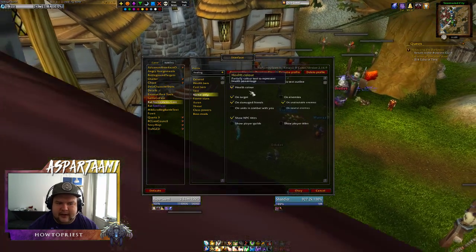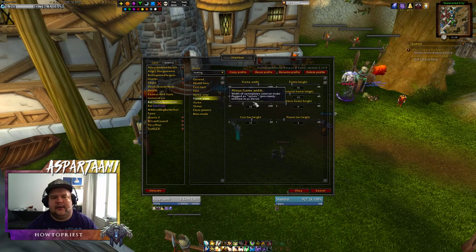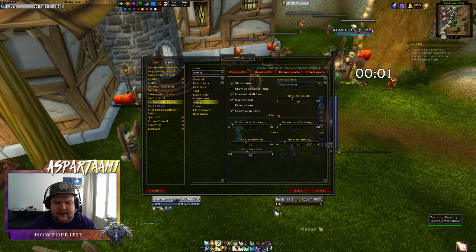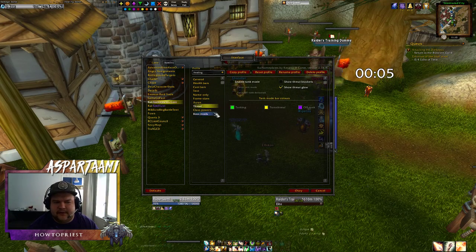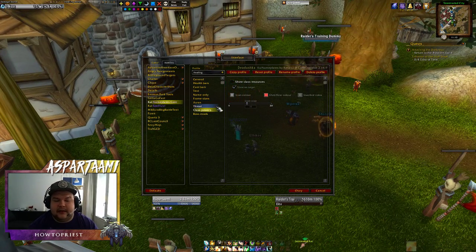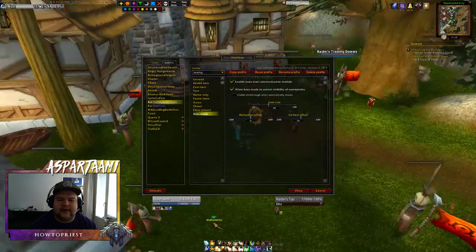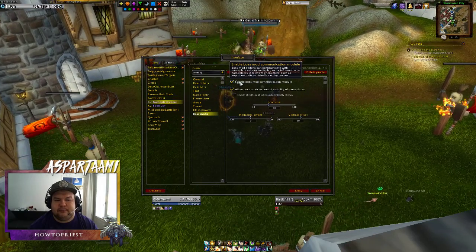You can have the name only, which I used for the friendlies. You can choose the frame sizes like everything else. You can have auras on and off — these auras, aka dots and stuff. Threat meters for tanks, and you can have class power or resources shown, like mana and astral power and anything like that. One thing this does also is that it communicates with some boss mods.